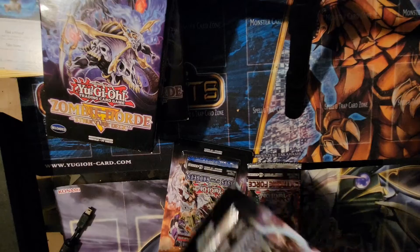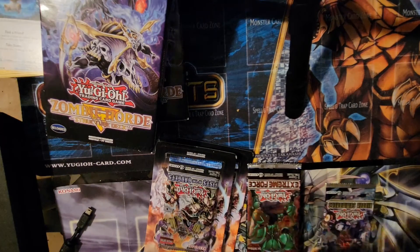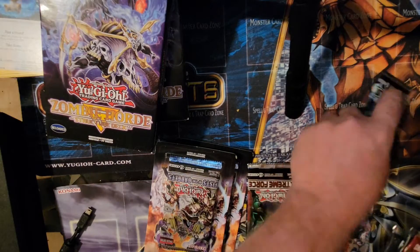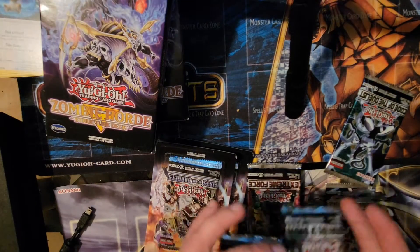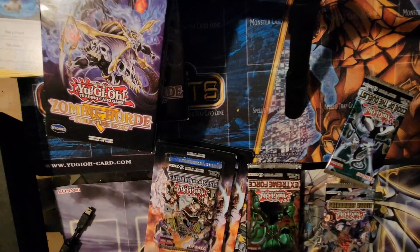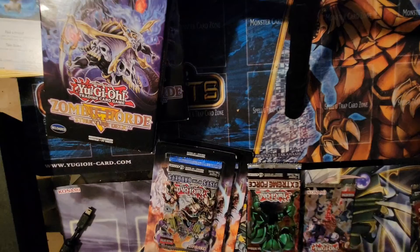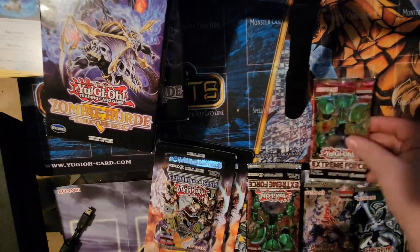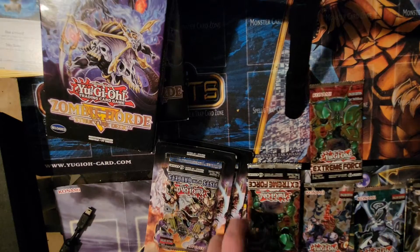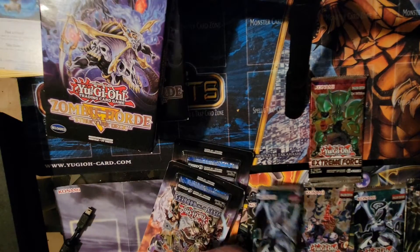We got another Fist of Gadgets wrapper, then Hidden Summoners, Code of the Duelist, Extreme Force, and two Breakers. These two boxes are exactly the same, which is kind of lame. But it is a mystery box, so you get what you get — still, you could have made a bit more of a diverse mystery box, just saying.